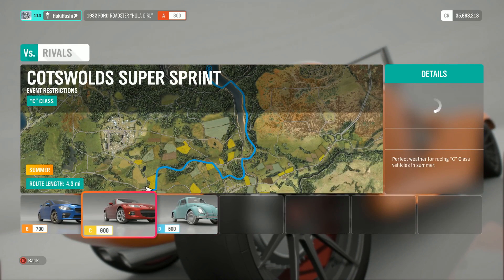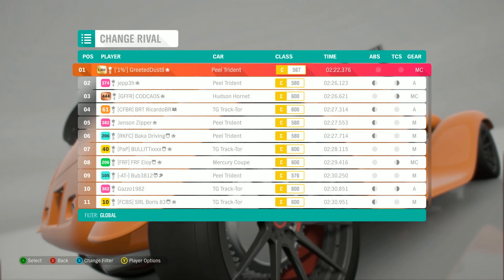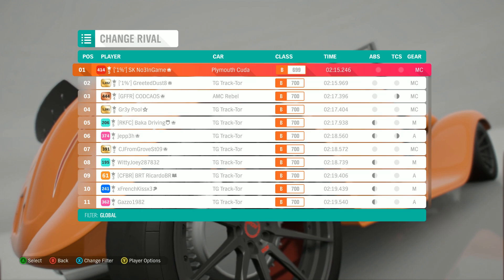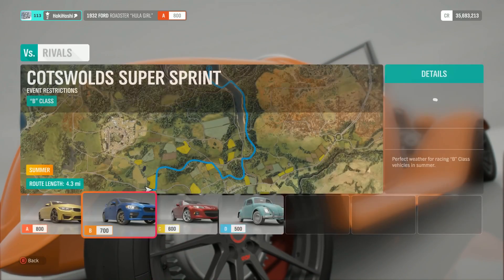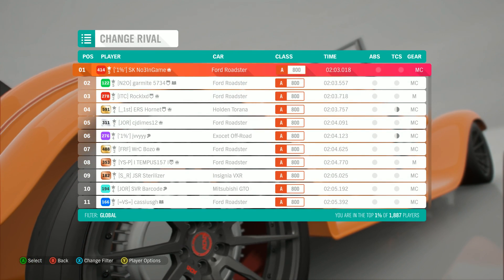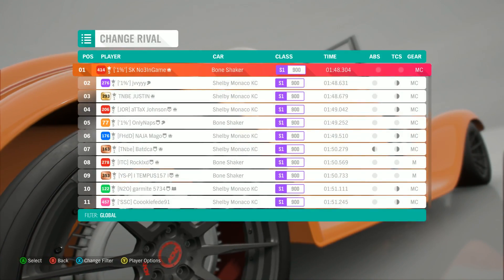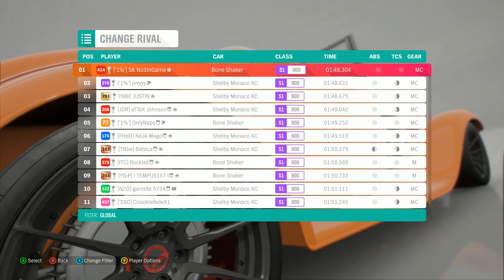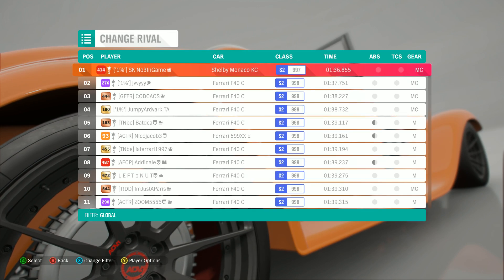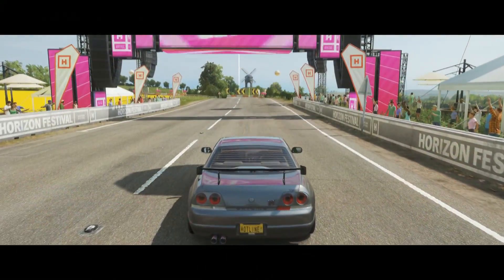Let's look at some of the top cars for this sprint. In D class, it's pretty simply the Peel Trident, and in C class the Trident still shows up but with a few randoms as well as the Top Gear Tractor. In B class, the tractor seems like the go-to but again we have a few randoms, especially considering the Plymouth Cuda is number one. In A class we've got a lot of Ford Roadsters — the Hula Girl — with a couple others like the Holden Torana. Moving up into S1, the Shelby Monaco and the Bone Shaker are the obvious winners. In S2, the Ferrari F40 is the obvious choice but not first, with the Shelby Monaco taking that position.